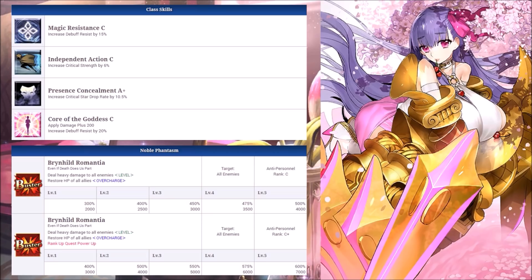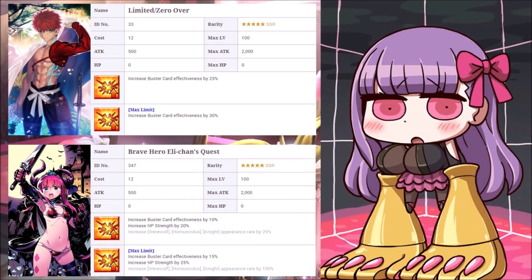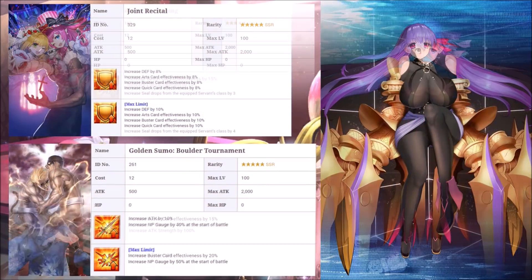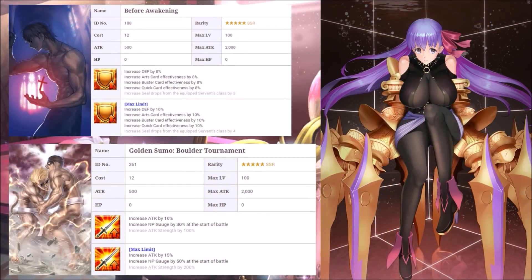Using them recklessly could be the difference between her dying and staying alive. For CE recommendations, you want to focus on her Buster performance. I'd go with Aerial Drive since it's a huge boost. Brave Hero works if you think you can use her NP often. Joint Recital for a crit roll. Imaginary Around gives you a good starting NP. Before Awakening is great for her overall performance — increased damage for all attacks and the increased defense synergizes well with her crit role. Golden Sumo is self-explanatory.